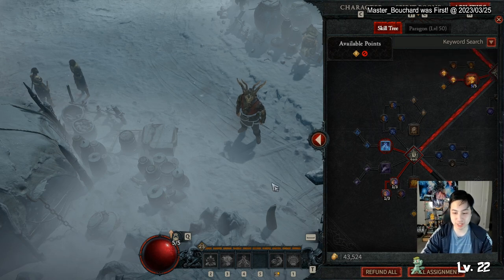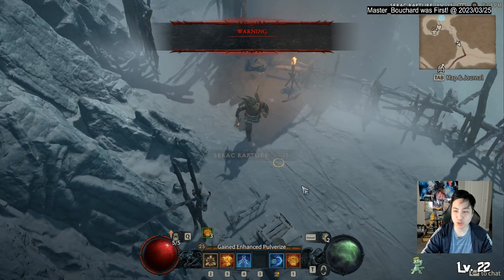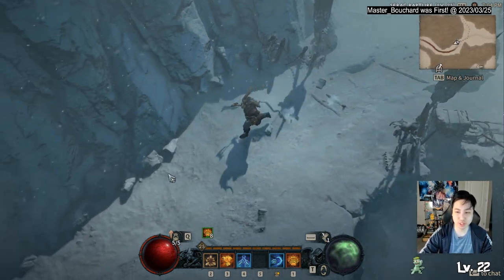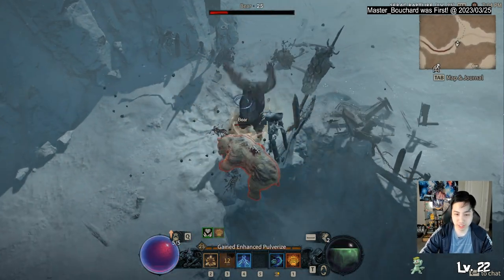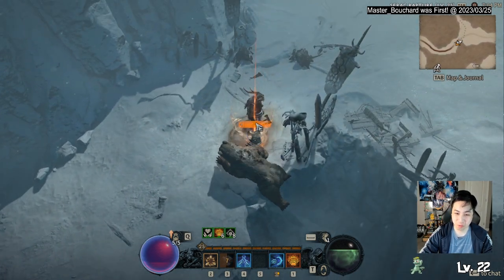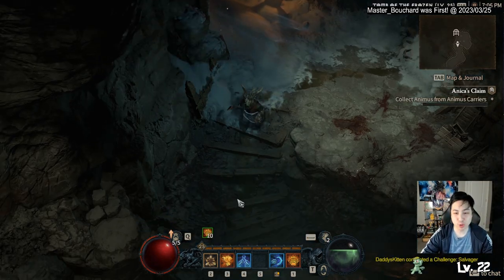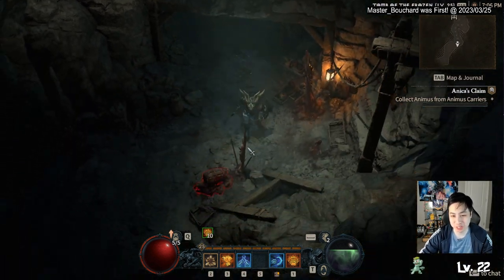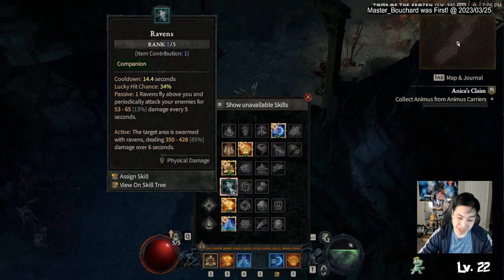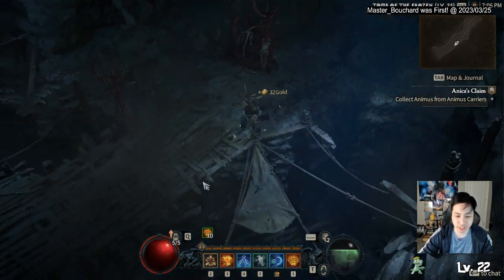We're going to a dungeon and I'll show you the build in action solo. This dungeon has a lot of elites — it's kind of like the donut run. I do have an item that gives me Raven passively, so we have that. We'll go over the gear later.